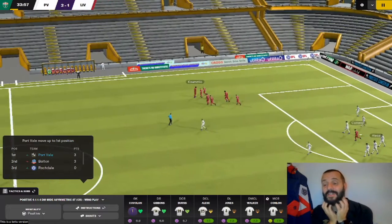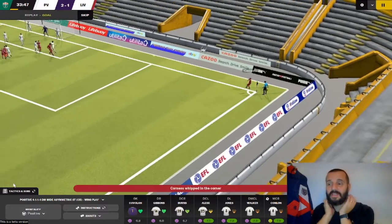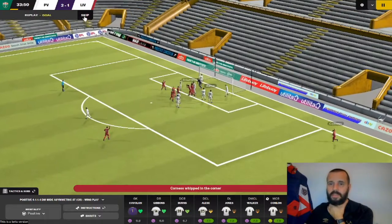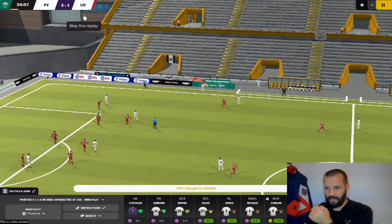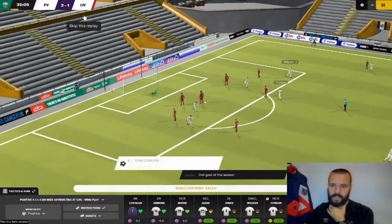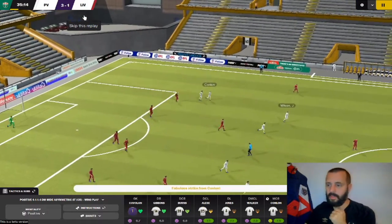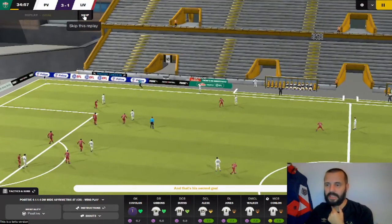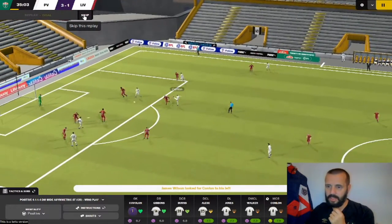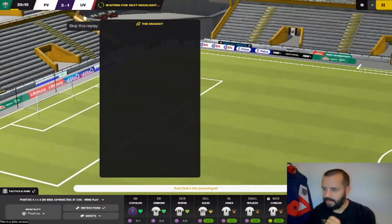Liverpool pull one back with a headed goal — from a player I said was no good at heading, of course he scores. But Gibbons with a throw, Wilson and Conlon on the edge fires it in — yes! Two-goal advantage extended once again. That's Conlon with his second of the game, taking a touch and firing it past the keeper's despairing dive. 3-1 at half time.